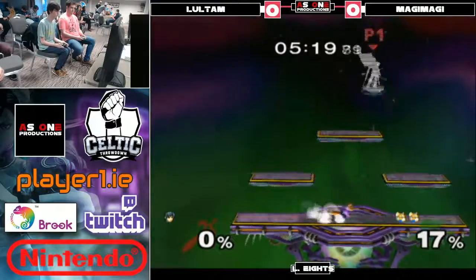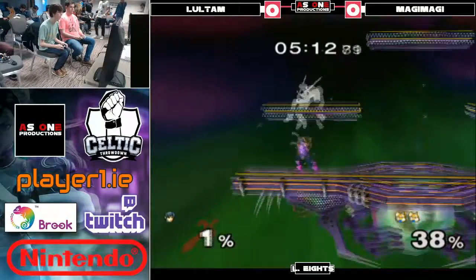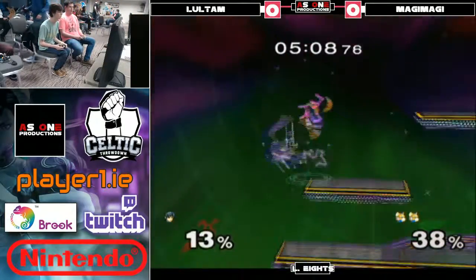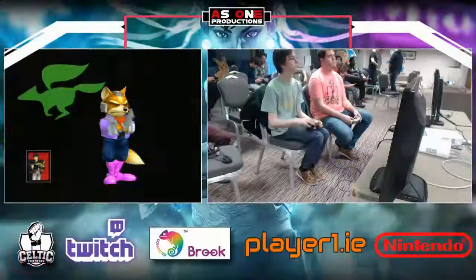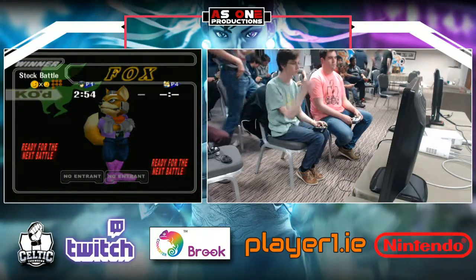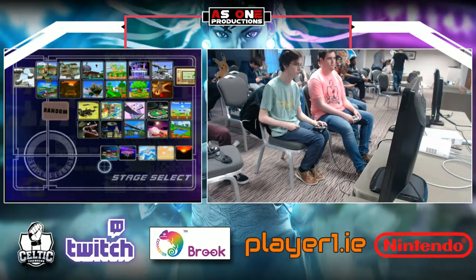See if he can get a punish. No, he dodged out of it. Attack — his double jump's gone. Shine. Oh, that's it. Wow. Game one for Magi. Didn't really cover himself on the way down after he lost his jump. That was a really strong start from Wilkland, but he sort of just got caught. Magi just sort of was a bit in his face.